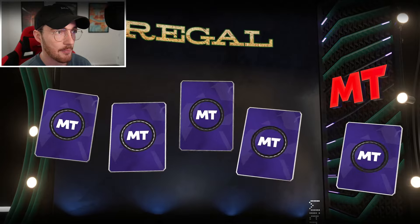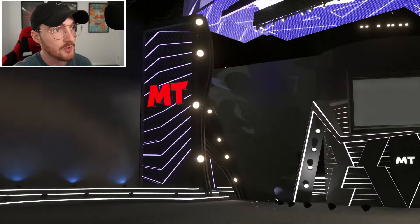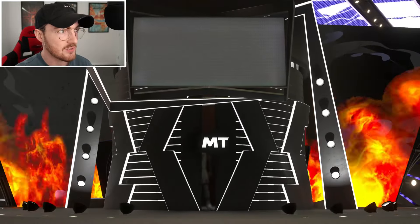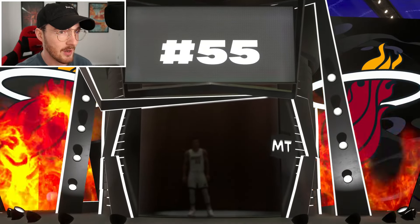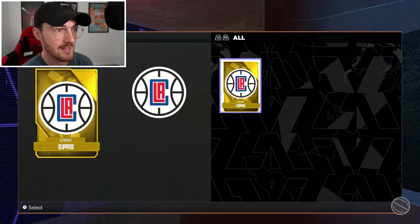I thought for some reason this next one was 100 but it's not — Emerald prize ball. I'll take it, I love prize balls. We got a small forward, looks like Duncan Robinson. Did not even know he was in this promo. I can't do any switcheroo for this card, it's just in my collection now.